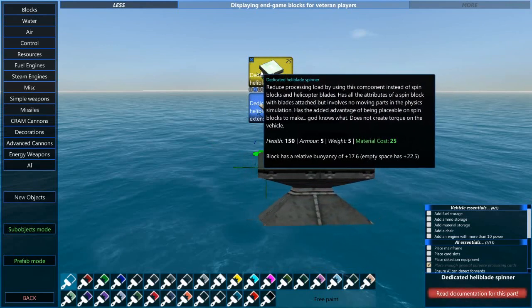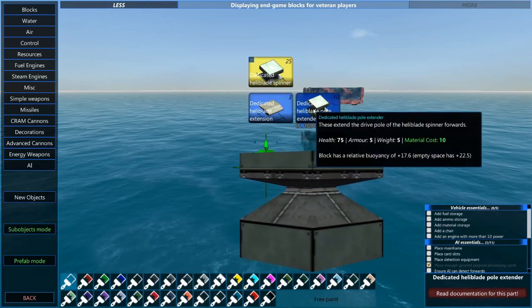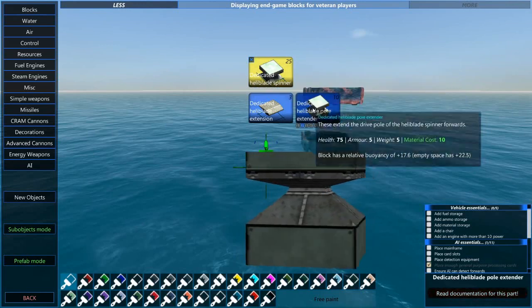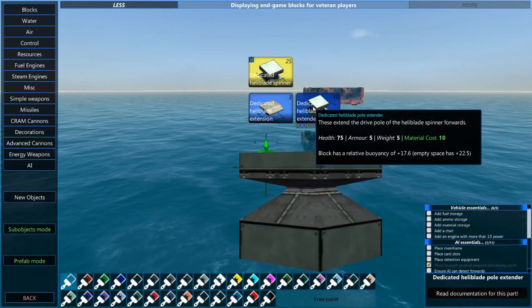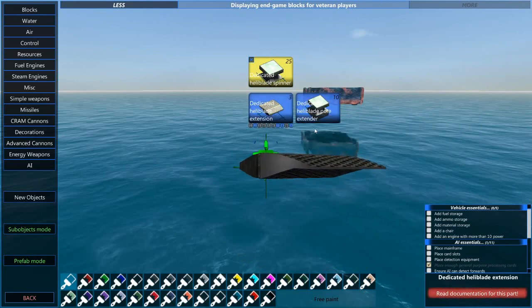The base part of the daddy blade is the spinner — this is the part you attach to the hull. You can stack the blade part on top of it an infinite number of times. That alone can get you some thrust, but if you need more you'll want the dedicated heli blade extensions. You can make daddy blades as big as you want; the bigger they are, generally the better they work. One important note: daddy blades will not work outside of the atmosphere, but everywhere else they're fine.